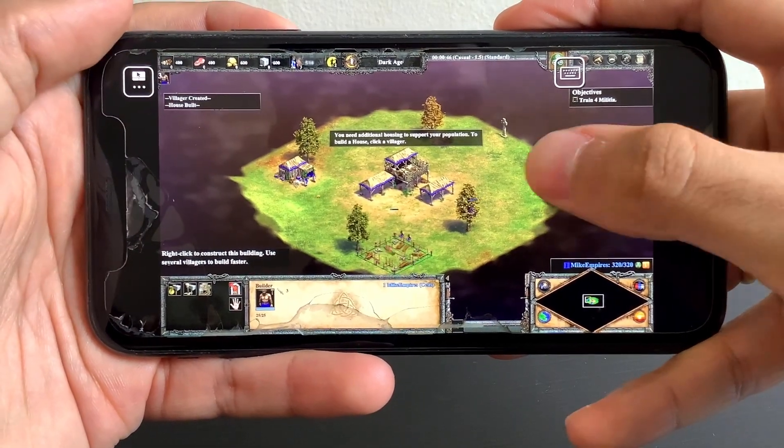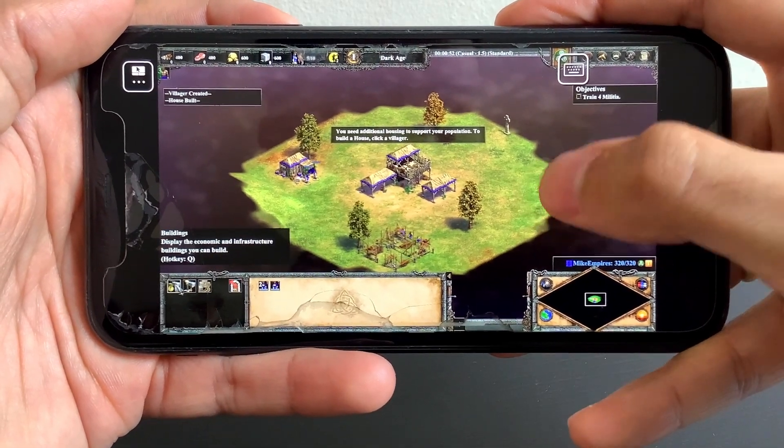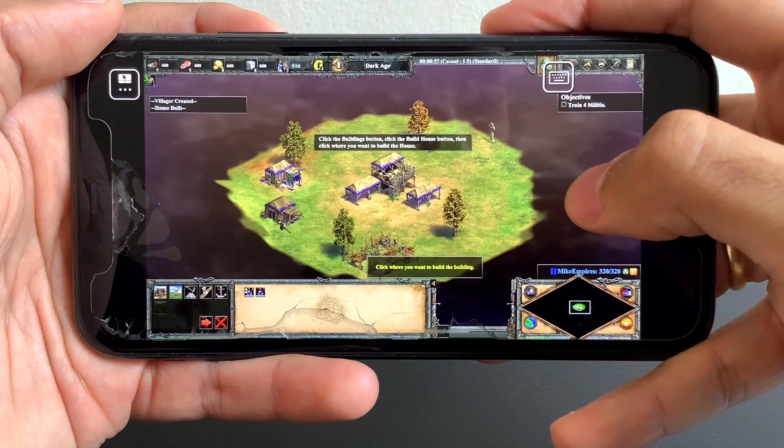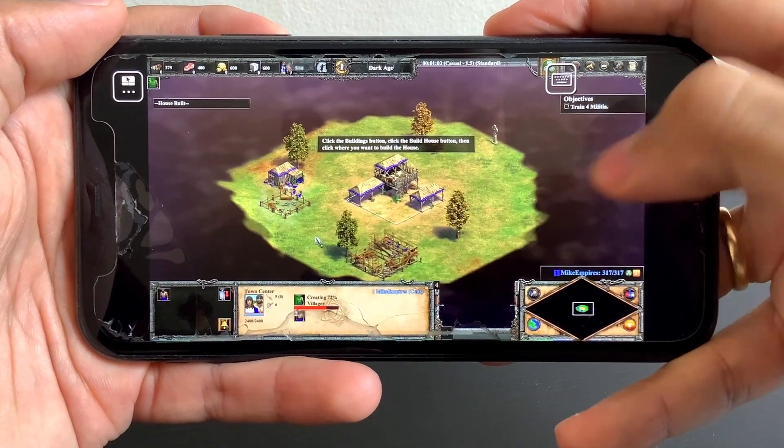You need additional housing to support your population. To build a house, click a villager, click the buildings button, click the build house button, then click where you want to build the house.